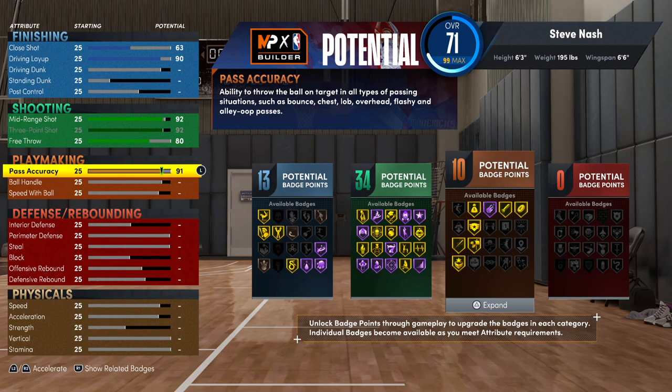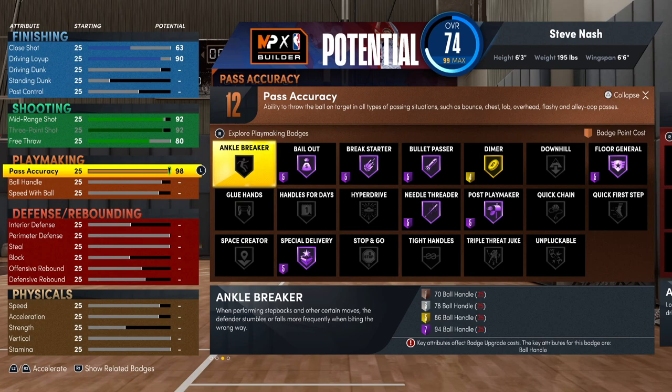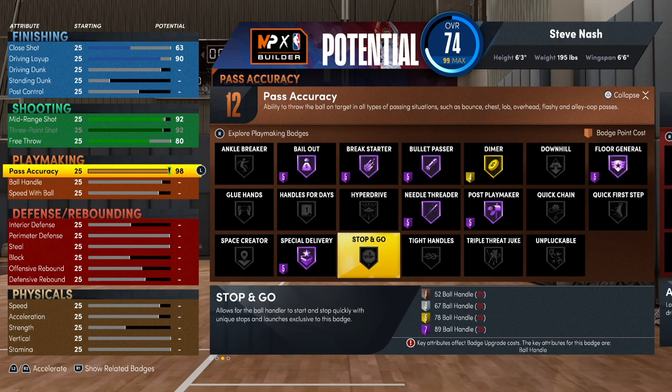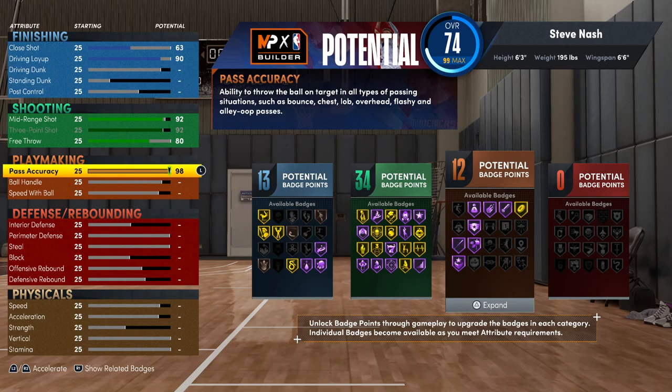Pass accuracy is going up to a 98. Now look at all the beautiful Hall of Fame badges you're going to be able to get with this build — incredible. You're going to have great shooting, you're going to have Bullet Passer on Hall of Fame, Bailout on Hall of Fame. All of the stuff you'd want for a playmaking-type build is right here, and this is what's going to help you do the things that Steve Nash did on the court.